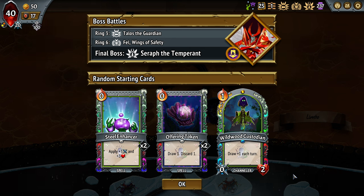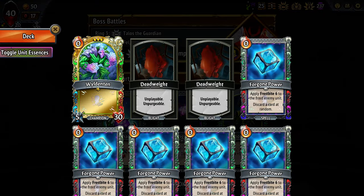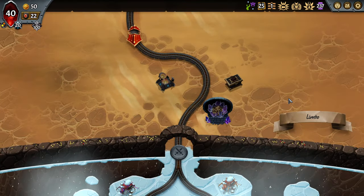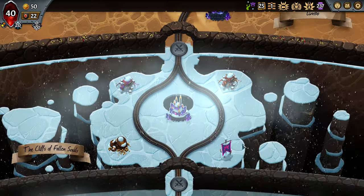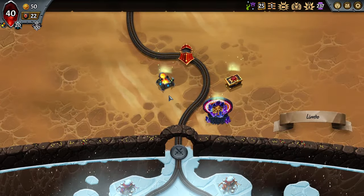Now let's look at our starters: we've got two Steel Enhancers, two Offering Tokens, and a Wildwood Custodian. Some really good zero-cost enchant cards, which are nice, and a little bit of scaling. I like Offering Tokens because I think offering cards are strong. Custodian is fine — I might draw a card occasionally from it. I really hope this is a Stygian banner — it is! So maybe I can go an enchant strategy.